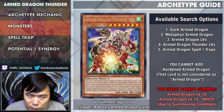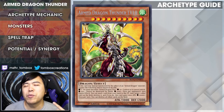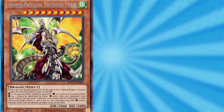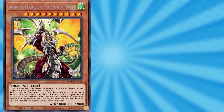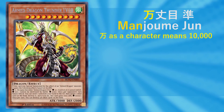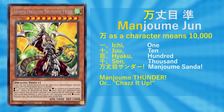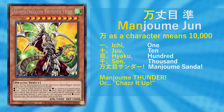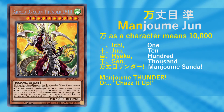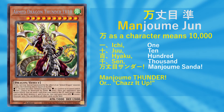Let's go into the level 10s. There are three Armed Dragon Level 10s: the original, Armed Dragon Thunder Level 10, and Armed Dragon Level 10 White. Manjome effect! The effect of Armed Dragon Thunder Level 10 is actually based off of the original Chaz It Up chant — the Japanese one. Chaz's name was Manjome Jun, and when he got to the top of North Academy, they chanted: Ichi, Juu, Hyaku, Sen, Manjome Sanda — calling out numbers 1, 10, 100, 1,000, and 10,000. There's no better monster that embodies Chaz's chant than Armed Dragon Thunder Level 10.